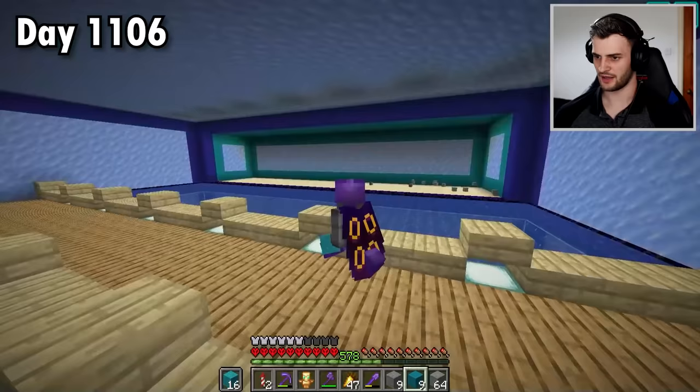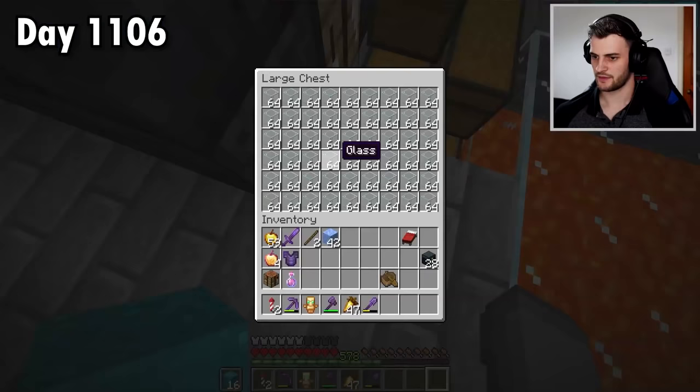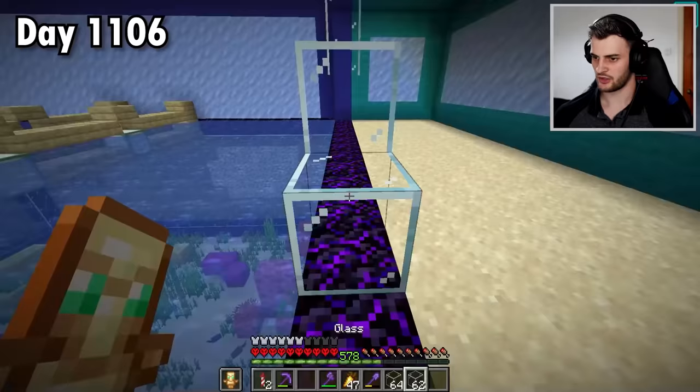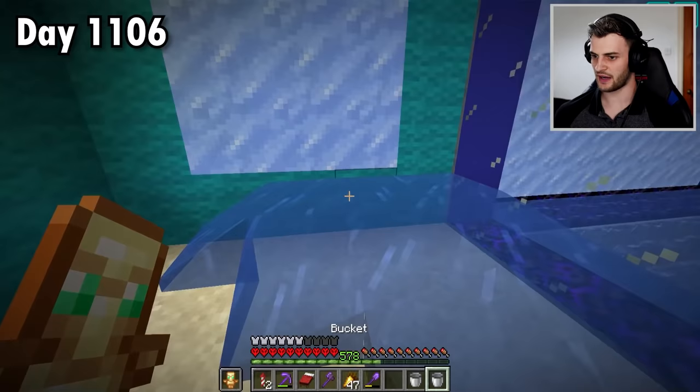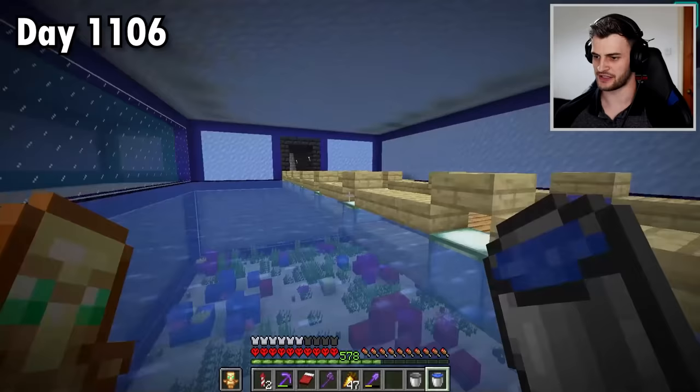It definitely looks different. Hopefully when I add the glass and the water in, it looks a bit better. Thankfully, glass is something I have in abundance, so let's fill in all of this. Now I need the water, which you think would be the hard part, but actually it's going to be pretty easy. When you've got water everywhere, you can do it very, very fast indeed. What does this place now need? Seagrass, kelp, sea pickles - just stuff to make it more alive.